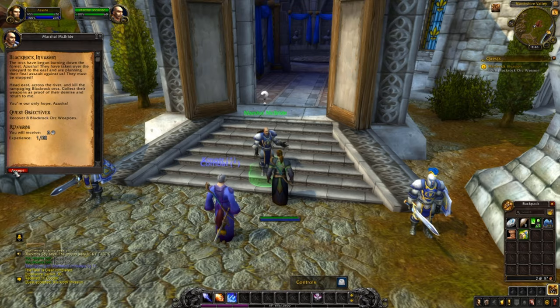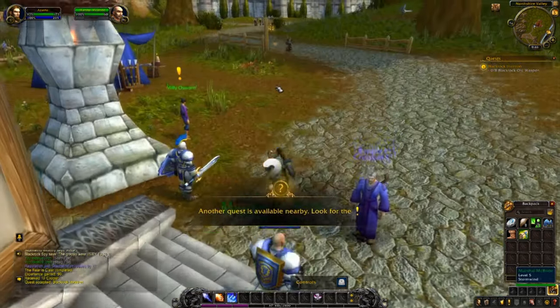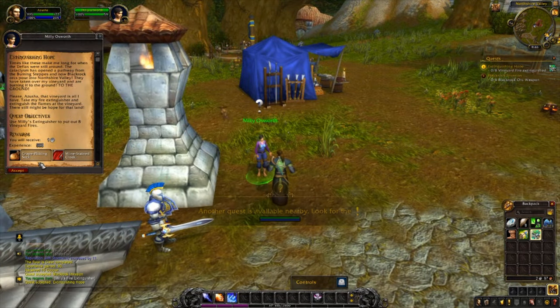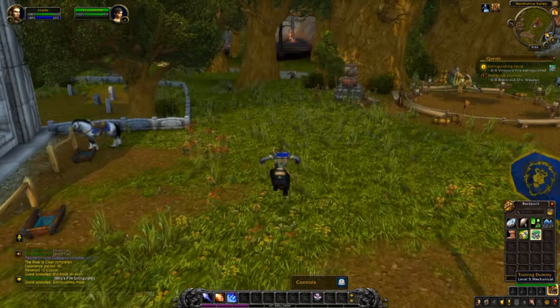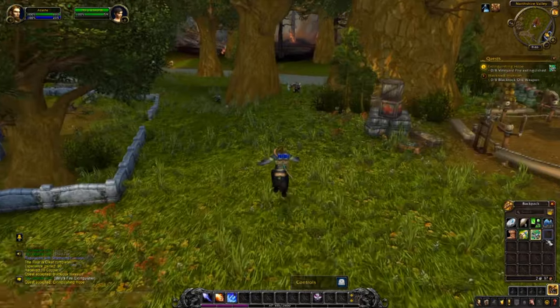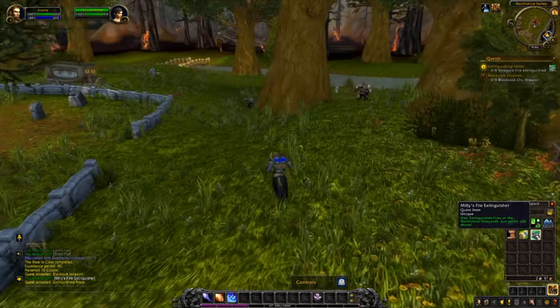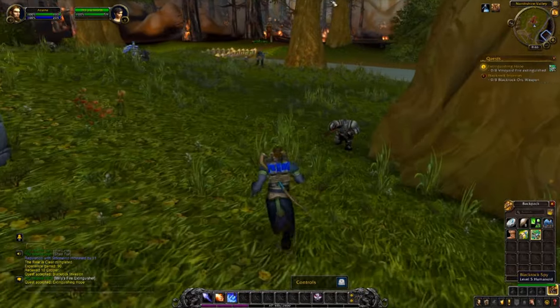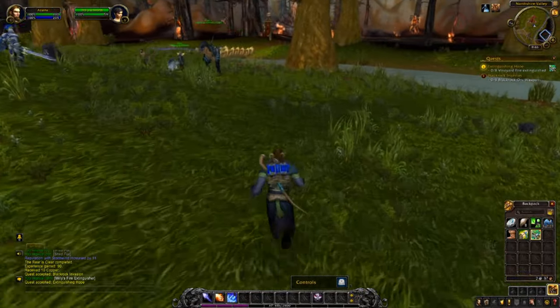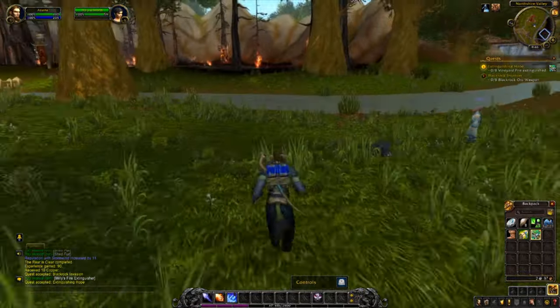We've got more quests — take both. This quest has given us an item you'll see on our back: it's a fire extinguisher. We're going to go extinguish some fires.